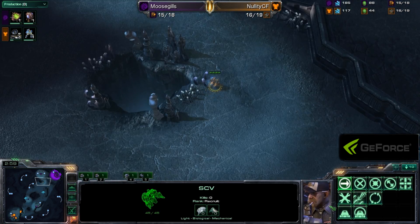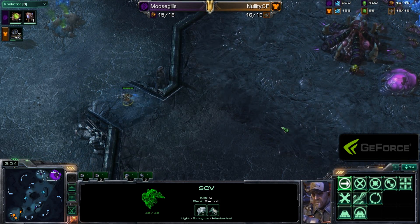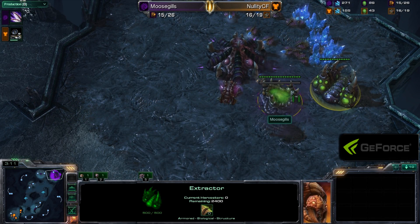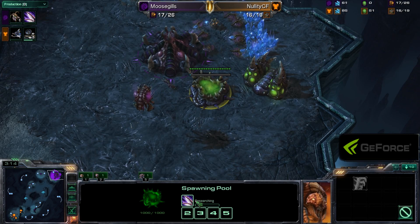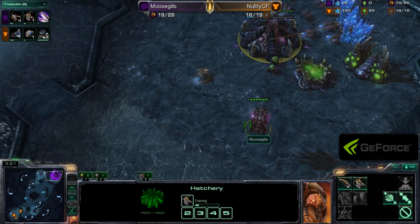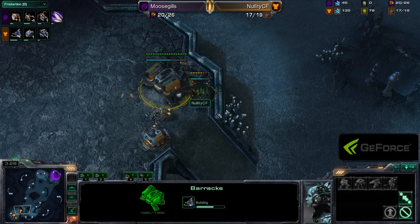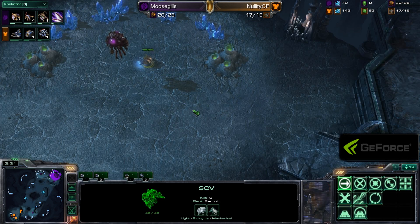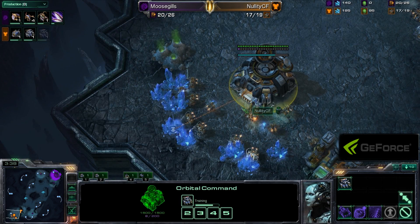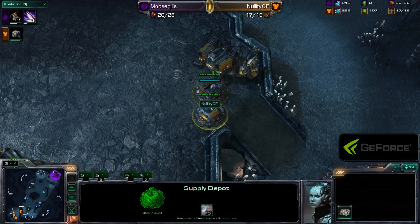Is my opponent going to go for some sort of crazy, goofy all-in? That is of course why players love going gas pool. Nellity pops in and sees indeed there's a spawning pool going down, there's no gas being mined — Moosegills pulled everything out of gas. Getting the speed first, now getting some Zerglings, a Queen, and even built an Overlord early so he doesn't get supply blocked. There is the Tech Lab going down for Nellity.